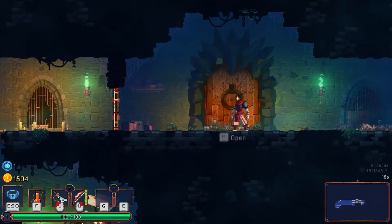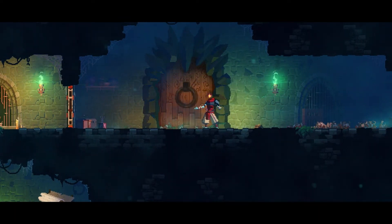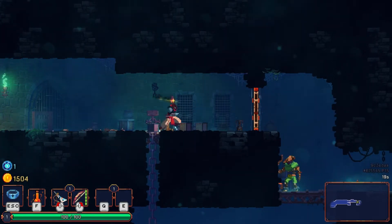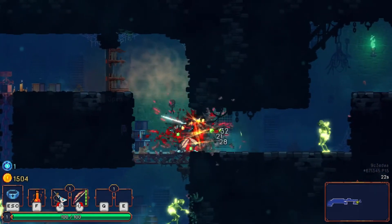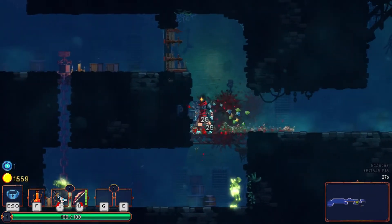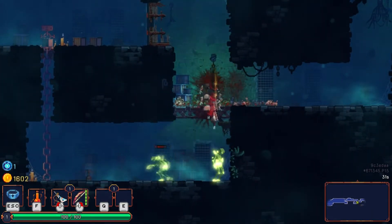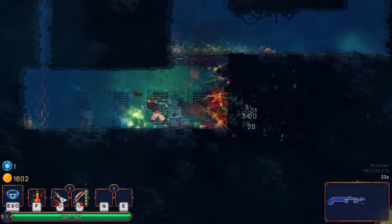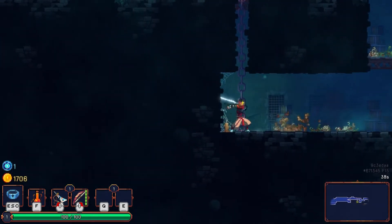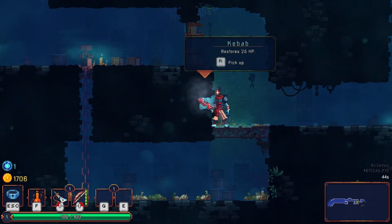Oh, I can use Shift to dash. If I try to open this door, he can't do it. I also discovered this little move where you can come down from above and slam the ground, do some damage, and stun the enemies underneath you. And every once in a while you can attack the walls and find secrets.